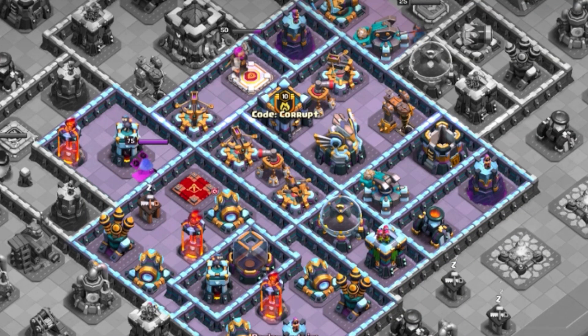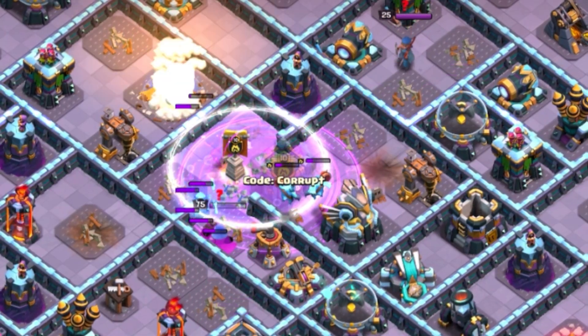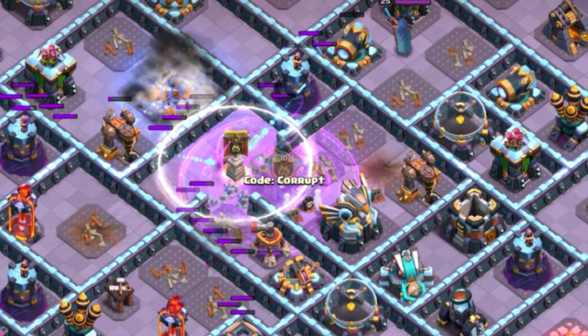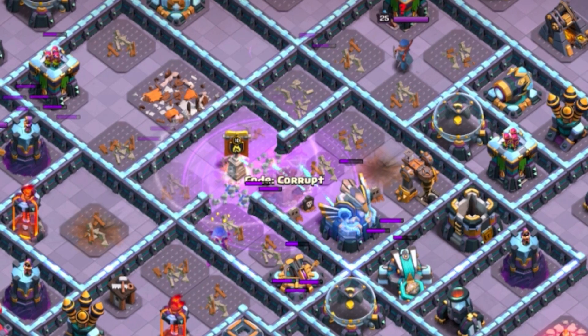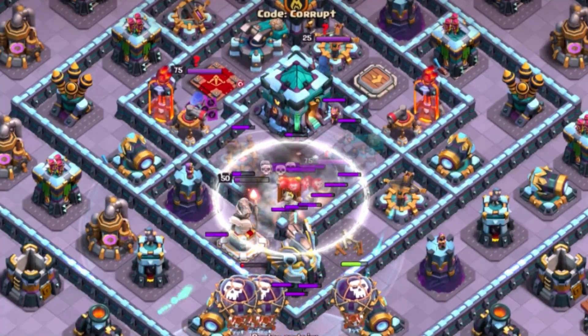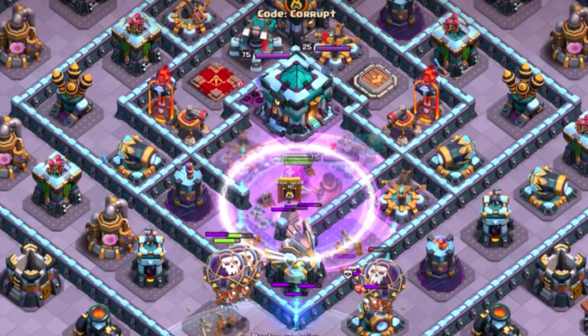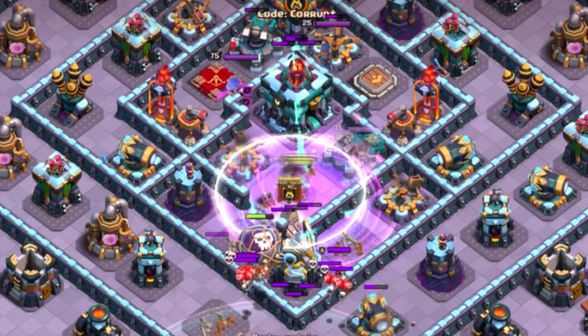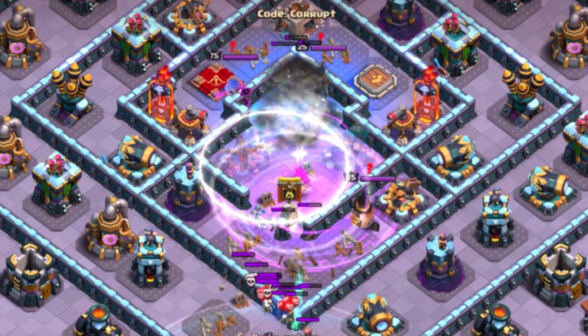Next, you want to look at the eagle placement, the scattershot placement, and the inferno tower placement. These are typically away from the town hall but within range of the core. This gives your super archers that much needed value, so you want to look for as many of them as you can — not only bombing the core, but trying to get as many of those key defenses down. This will give you the most value and will make it much easier for your heroes and the super barbarians as they go through.